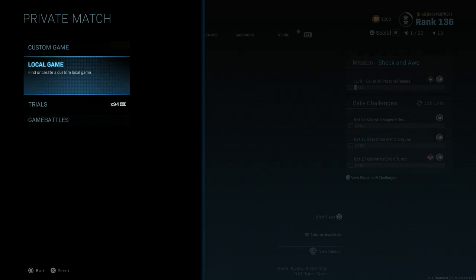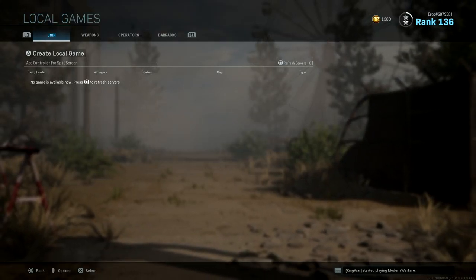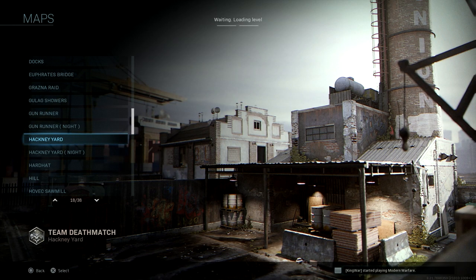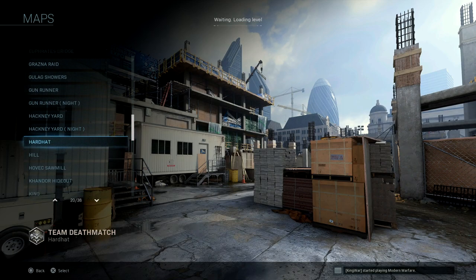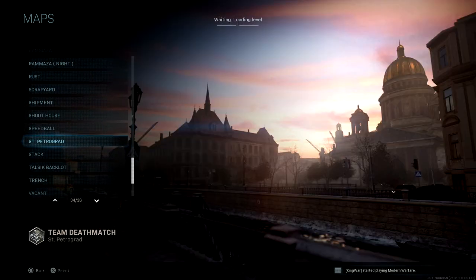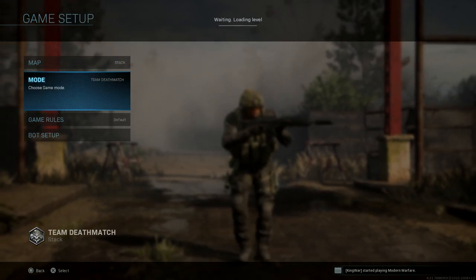I'm going to show you this quickly. You want to go into a private match and select local game because it's a better connection. For the map, you want a small map — either Shipment or Stack. I would personally use Stack because it has longer sight lines on the sides.